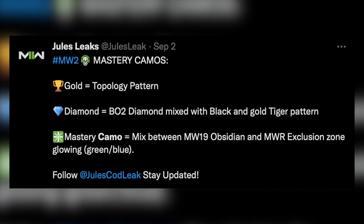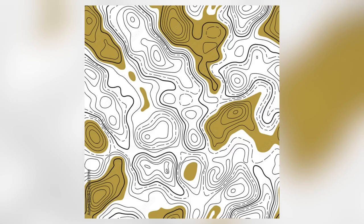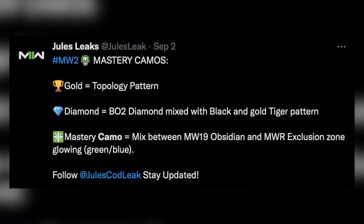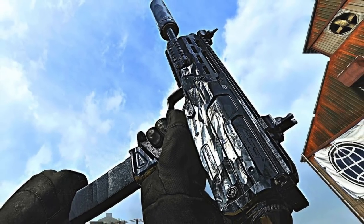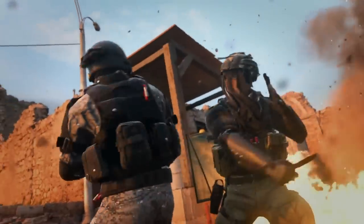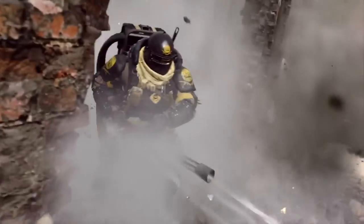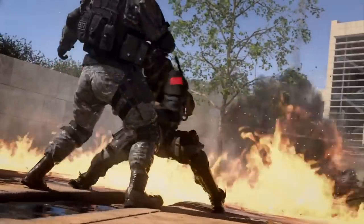On the topic of camos, the Jewels leak Twitter account — who has posted early info for the game in the past — is claiming the following: for Gold, it'll have a topology-like pattern; for Diamond, it'll be a BO2 diamond mix with black and gold and a tiger pattern, which sounds crazy innovative. For the mastery camo, it'll be a mix between MW19 Obsidian and MWR Exclusion Zone with a green and blue glow — that sounds insane. Exclusion Zone is a pretty underrated mastery camo from MW Remastered 2016. I'm really excited for the camo grind and hope you can unlock camos through a variety of modes, whether it's 6v6, Ground War, Invasion, DMZ, or Spec Ops.